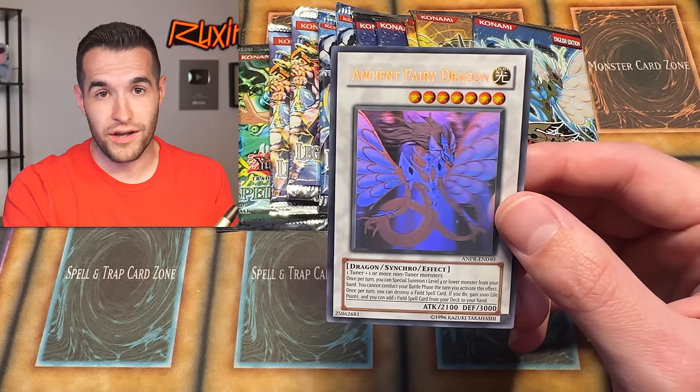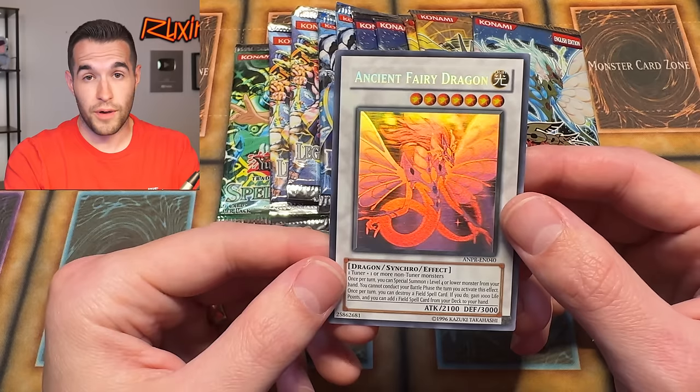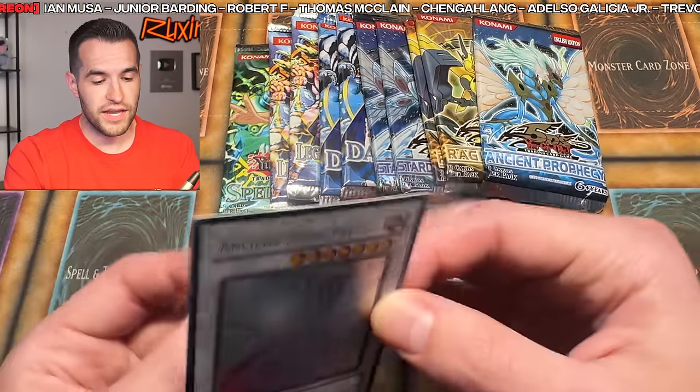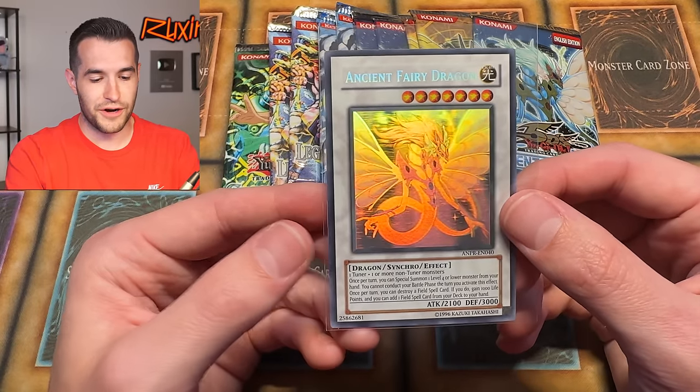What an amazing pull guys - it's going to be a good day. Make sure you guys go check out the Whatnot stream tonight because there's going to be more amazing openings - two Metal Raiders first edition, it's going to be really awesome. Make sure to subscribe to the channel if you want to see us pull more amazing things in the 250K special, which is coming very soon. Beautiful unlimited Ancient Fairy Dragon - what a way to end this video. We'll have to save these for a future video - maybe there's more Ghost Rares inside. Shout out to Tone Fosho, Ernesto Deanna, AmericaDeutscher, KKBeats, Brandon Chaney, Ian Moussa, Jr. Barding, Robert F., Chang Lang, and Adelso Galcia Jr. Thank you guys for supporting the channel and I'll see you guys in the next one. Peace.